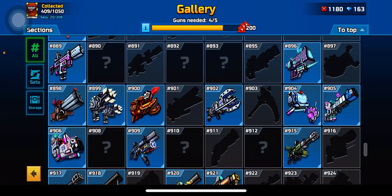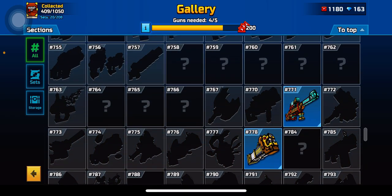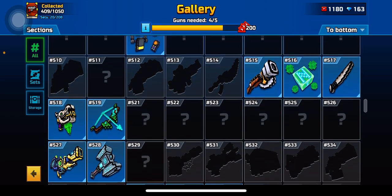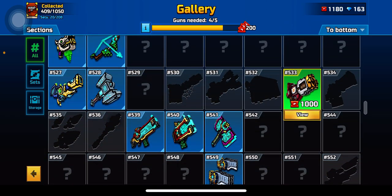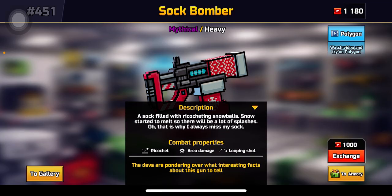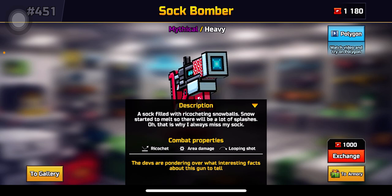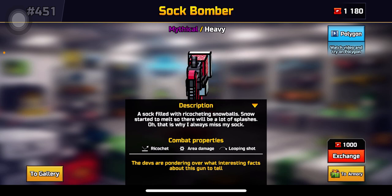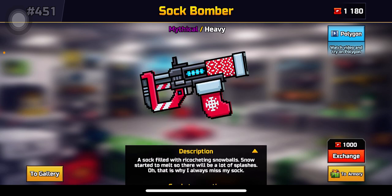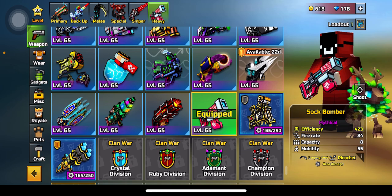I'm going to get the weapon I see the most in games that people freak out about the most, and that weapon is of course the sock bomber. According to my calculations it should be around 600 — or maybe 400, I'm just guessing. There it is: sock bomber, a sock filled with ricocheting snowballs.